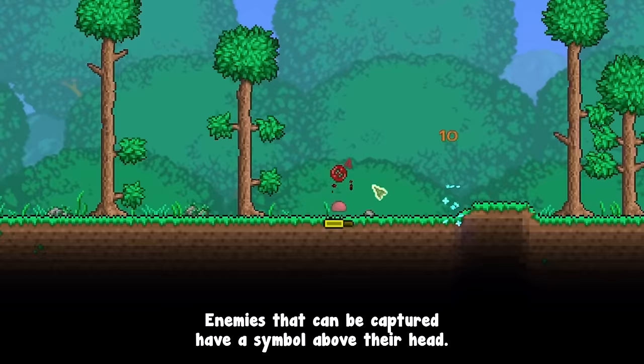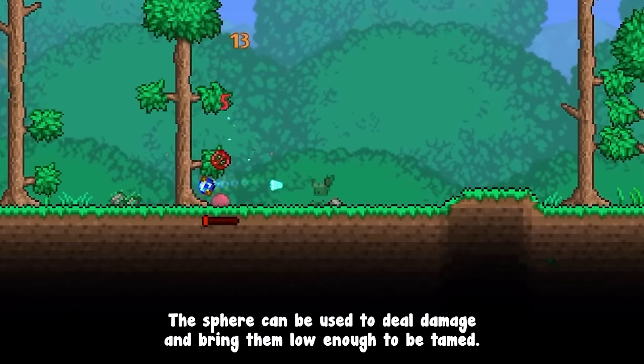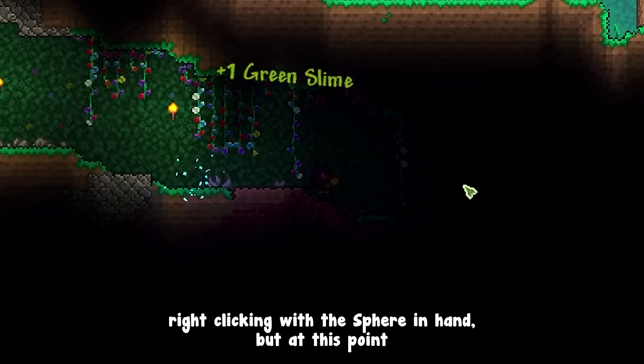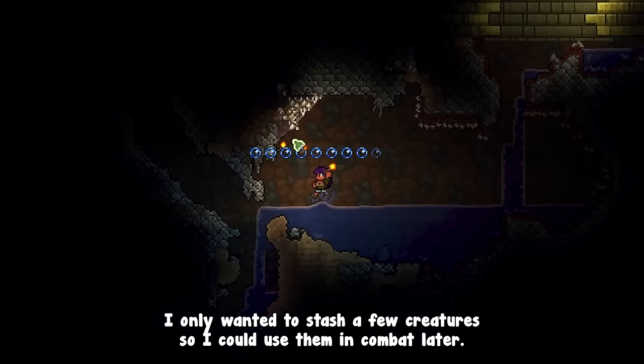Enemies that can be captured have a symbol above their heads. The sphere can be used to deal damage and bring them low enough to be tamed — hit an enemy under 15% health to capture it. It is possible to switch between capture and release modes by right clicking with the sphere in hand, but at this point I only wanted to stash a few creatures to use in combat later.